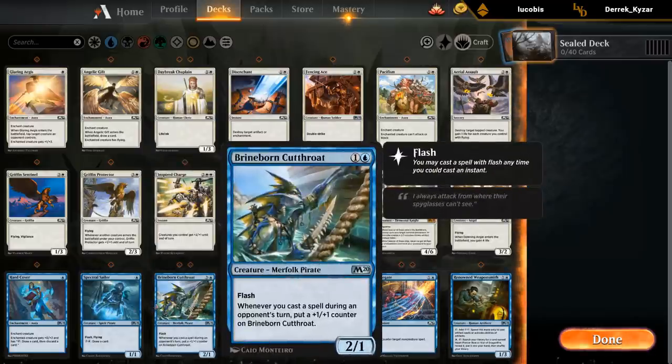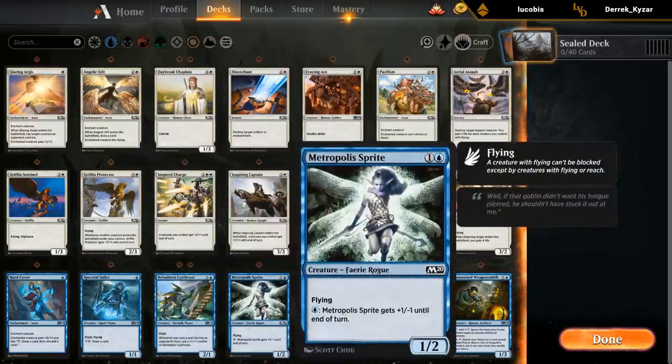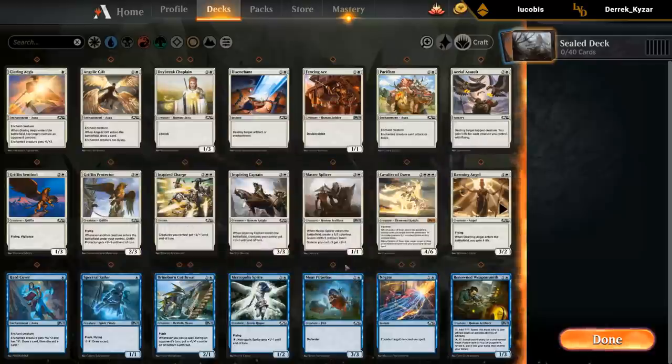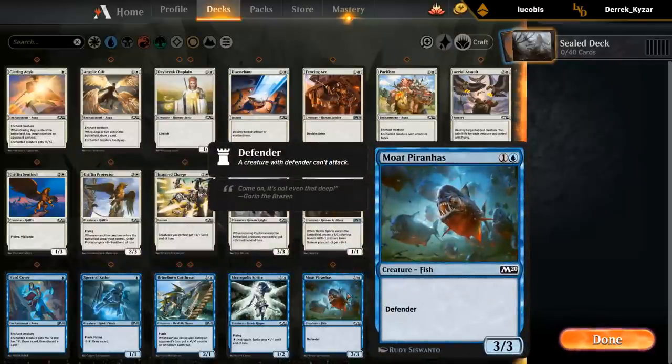Those are two cards that play well with each other. We've got the Sprite, which is okay — the mode kind of depends how the deck shapes up. If we actively want to create board stalls, the mode could be okay if we have a lot of flying creatures to take over the air while we protect the ground. We do have quite a few flyers in white, so maybe if we end up Blue-White then the Sprite makes the cut as a good ground creature while our flyers get in damage in the air. But it's kind of a contextual card — not individually powerful, but it can fit into the right deck.